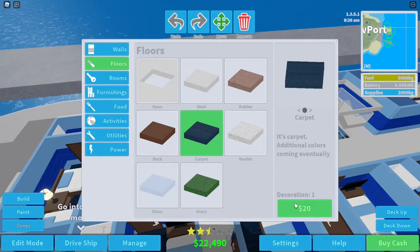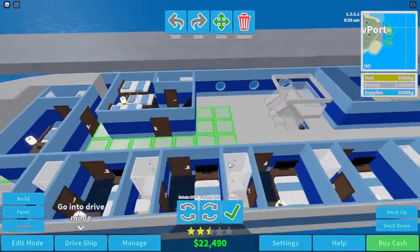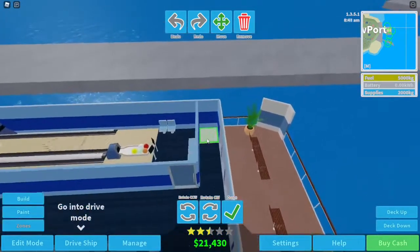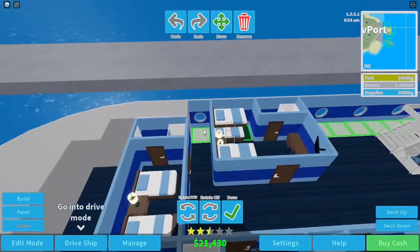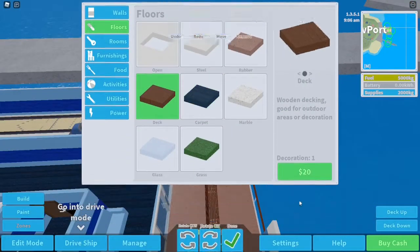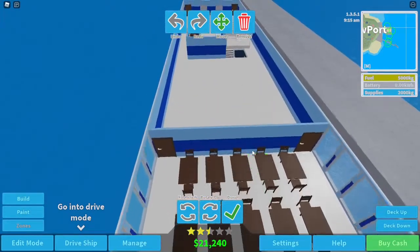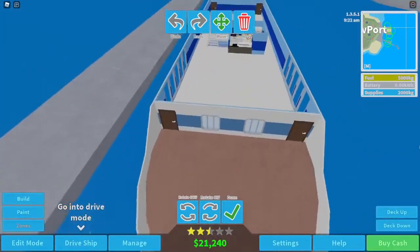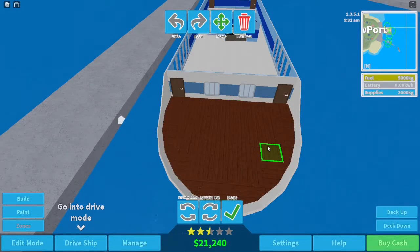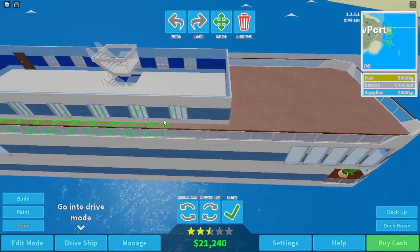Let's do floors — can we get carpet in here? Can we get carpet in the whole thing? We drag it out this way — there we go. We missed one, oops. Okay, we're aiming for a five-star cruise ship — that's the goal. Can we get deck on the outside? Yes we can, on both sides — this is going to be very good. We've only got 21,000 left, so it's not that much really.